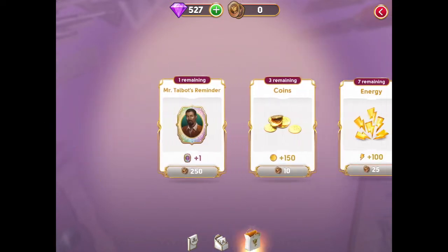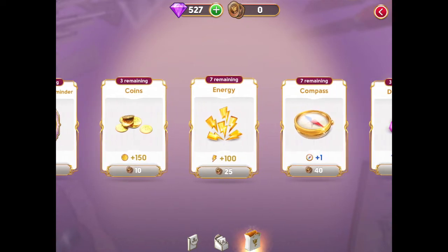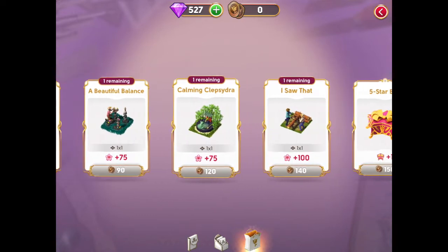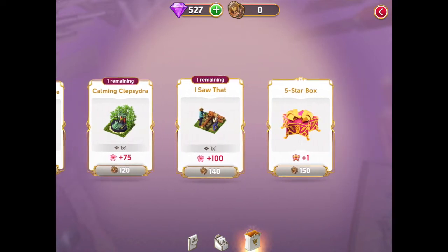This is the Deja Vu shop. I have heard that some players get a different version of the Deja Vu shop, but this is what I got, and so this is what I'm going to show you. I'm glad that we can use Deja Vu points to get some resources, for example, compasses, diamonds, energy bolts, or even some decorations. Of course, it all depends on how many Deja Vu points we have.